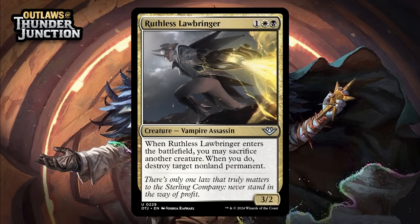Next up, it's Ruthless Lawbringer, which for one generic, a white, and a black is a 3/2 vampire assassin at uncommon. When it enters the battlefield, you can sacrifice another creature — and when you do, you destroy target non-land permanent. This is a quality signpost uncommon. We've already seen that black-white has plenty of fodder to sacrifice for value, and this is going to feel pretty great when it comes down and destroys something when you sacrifice something very minor — giving it a B-.